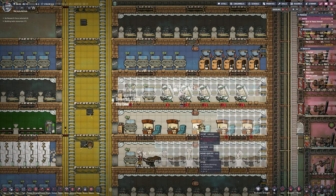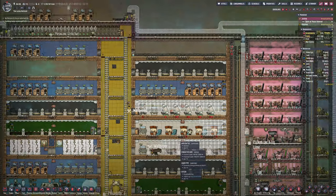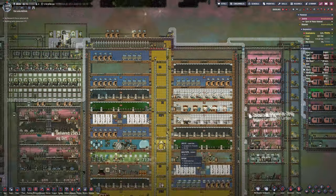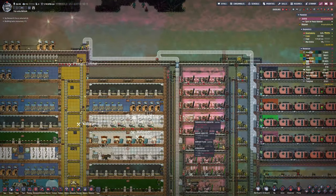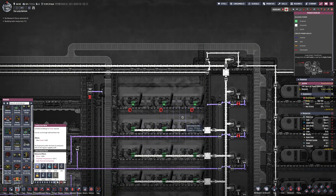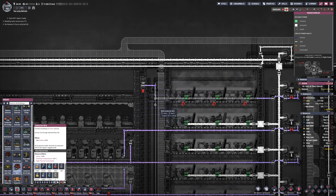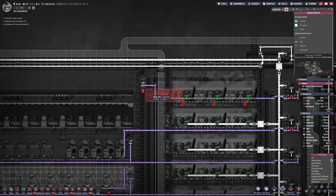I can see somebody there in an Atmosuit that should not be. The top line is their oxygen — they keep taking the mask off to breathe, which is terrible. Keep an eye on that — you don't want somebody rogue walking around in an Atmosuit. For two reasons: it's not going to do them any good, and more importantly it's an Atmosuit that should be on the docking station, because refined metal is a commodity you don't want to be wasting.